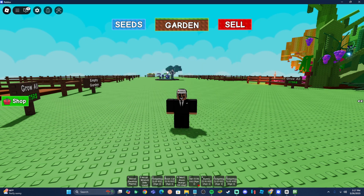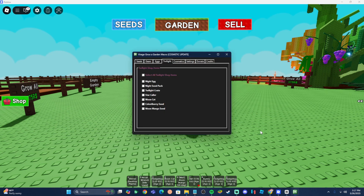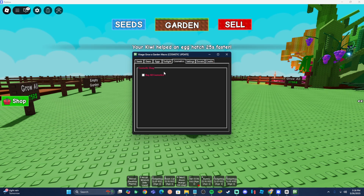Next up is going to be the twilight event. What this does is go over to the twilight shop, which is the new exclusive shop that spawns. Once it's in your game, you select what you want it to buy. For me personally, I would want it to buy the moon mango because it's probably one of the best fruits in the game, though it is a billion. There's also the star collar — I'd want it to buy that as well — and the night eggs and seed packs. I'm not really in a rush to get the twilight crate, and the celestial berry is kind of trash, so I'll just have it get the moon mango, the star collar, and the night seed packs.